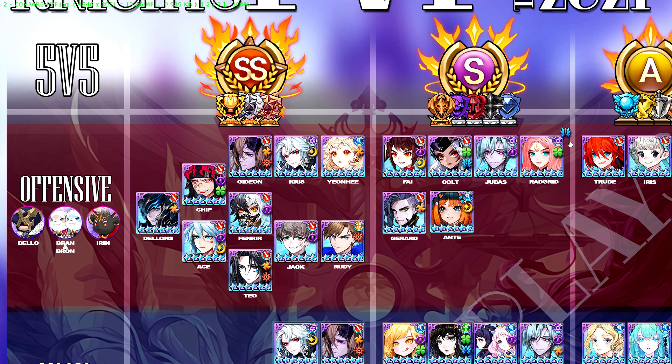For the bottom part, you can use Dillon, Chip, Fenra, Jack and Rudy — that also works. You can also go with Dillon, Ace, Fenra, Jack and Rudy. Ace is super good; he is the newcomer for the offensive team and has performed really well. He can be used independent of Teo, but with Ace around, Teo also becomes really good. So you can go Dillon, Ace, Teo, Jack and Rudy. There are many variations to the offensive team right now.